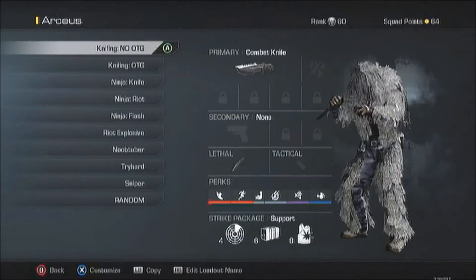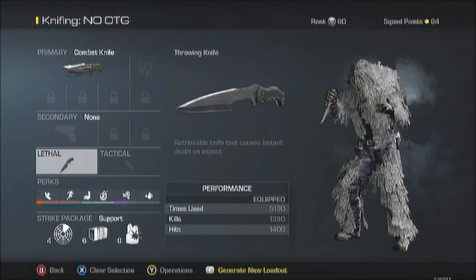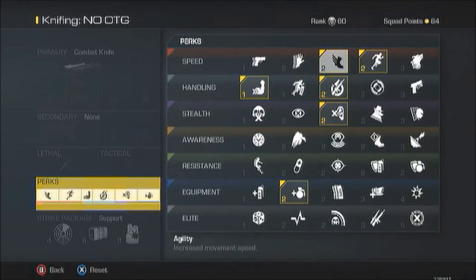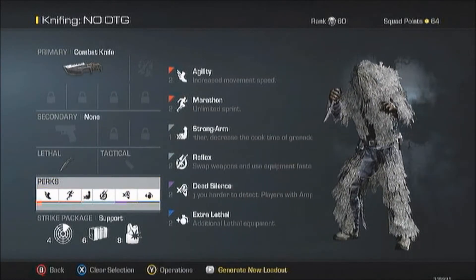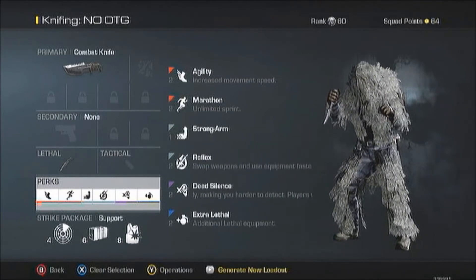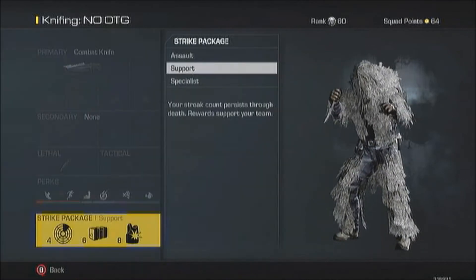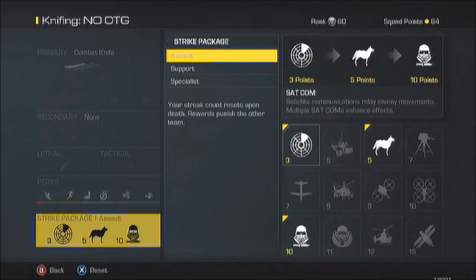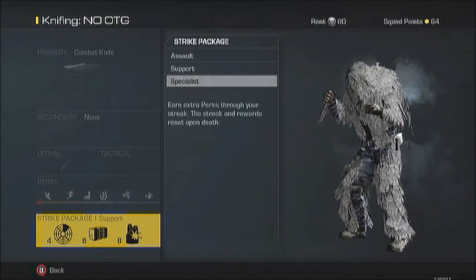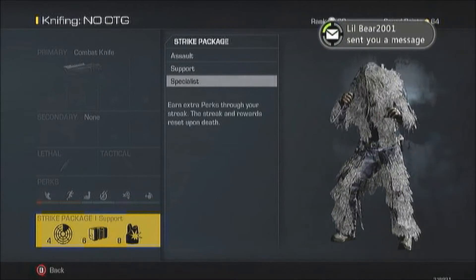Of course you need a knife — I would recommend a throwing knife, but if you don't want to use it, you don't have to. These are my perks: Juggernaut, Marathon, Strong Arm, Reflex, Dead Silence, and Extra Lethal. For strike package, I would recommend Support, because the chances of you getting chain kills is highly unlikely. You can use Assault and Specialist if you want, especially if it works better for you.